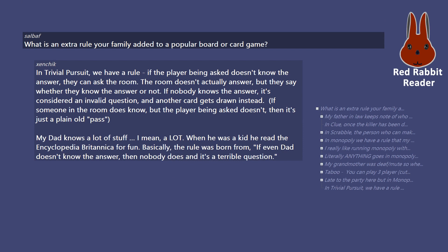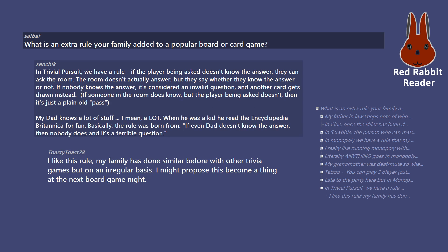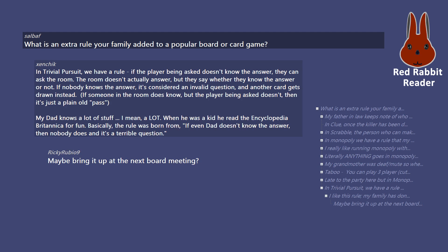In Trivial Pursuit, we have a rule: if the player being asked doesn't know the answer, they can ask the room. The room doesn't actually answer, but they say whether they know the answer or not. If nobody knows, it's considered an invalid question and another card gets drawn. If someone in the room does know but the player doesn't, then it's just a plain old pass. My dad knows a lot of stuff — when he was a kid he read the Encyclopedia Britannica for fun. Basically the rule was born from: if even dad doesn't know the answer, then nobody does and it's a terrible question. I might propose this become a thing at the next board game night. Maybe bring it up at the next board meeting? You are fired. Do you think this is a game?